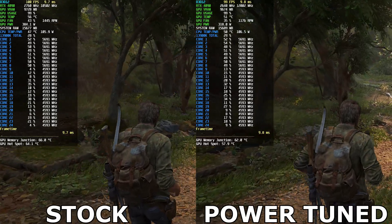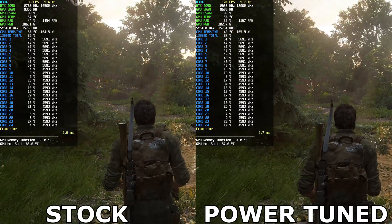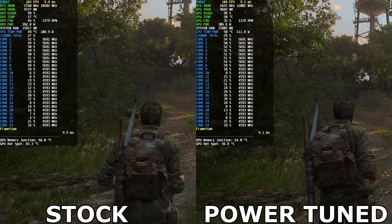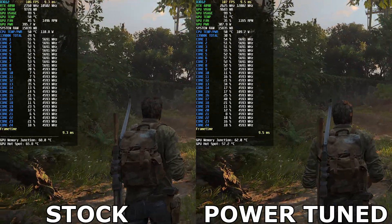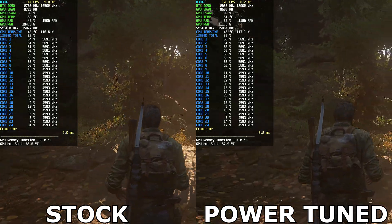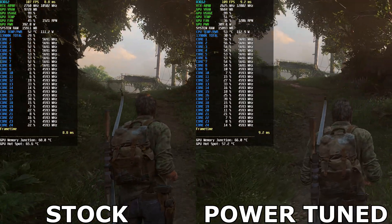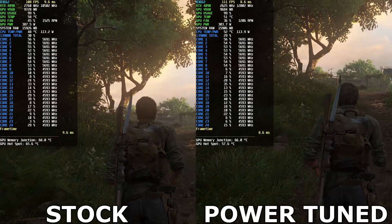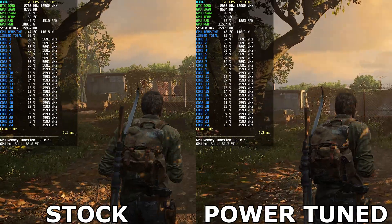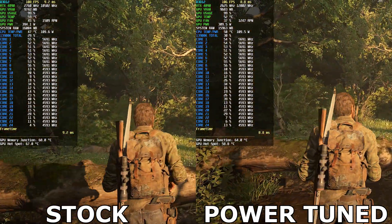The Last of Us Part 1 doesn't have path tracing or ray tracing but has its own method of emulating realistic lighting, and at 4K with high settings the performance isn't terrible. The 4090 running stock isn't pushing quite as much power as in Wukong or Alan Wake 2, but it's still getting close to around 400 watts. On the right-hand side we're again able to maintain the same performance while scaling back power considerably. 300 watts is still relatively high, but for a card offering this much performance I'd say it's justified — any more beyond that to chase a couple extra FPS is insanity.